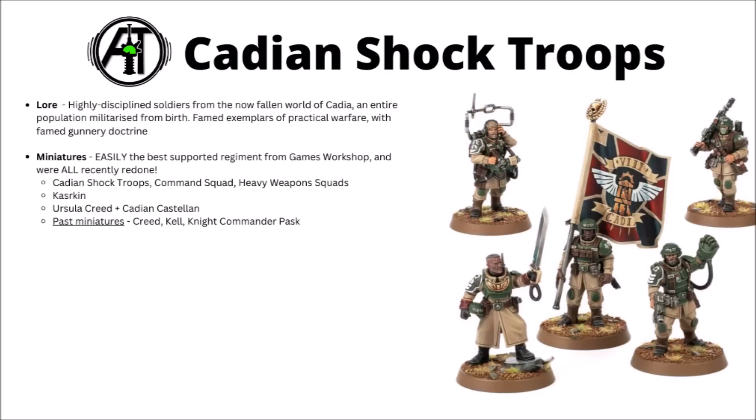Miniatures-wise, if you're collecting any guard regiment, Cadians are probably the easiest to. They're very much the best-supported regiment from Games Workshop — plenty of generic kits have a bit of a Cadian feel, and with the latest Imperial Guard Codex the entire range has been redone, replacing a lot of absolutely ancient miniatures with really quite new and snazzy ones. There are the new Cadian Shock Troops, Command Squad, and Heavy Weapon Teams not yet out, plus the Shock Elite Kasrkin with hotshot lasguns. For commanders, they've got Ursula Creed and the Cadian Castellan, a new senior officer.